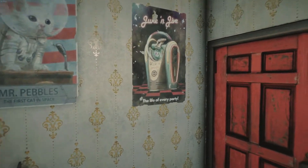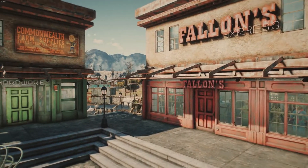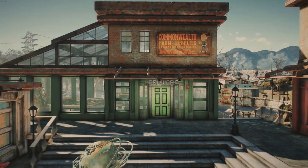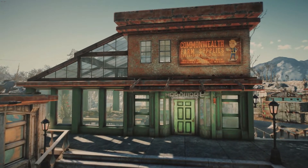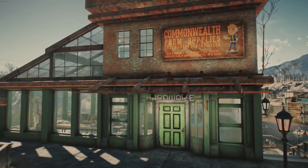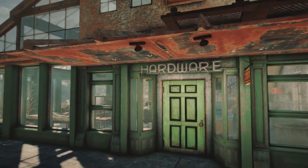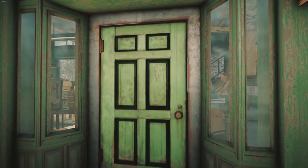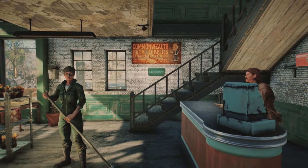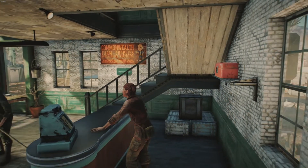Moving on from the Fallon's, we go next door to the Commonwealth Farm Supplies, which is a combination nursery, gardening center, and hardware store. You can see the greenhouse windows implemented into the design on the left side, to provide ample sunlight for the plants they have inside. We come in through the doorway and see the couple that runs the Commonwealth Farm Supplies — one's manning the counter, the other's sweeping up. Got to try to keep it clean.